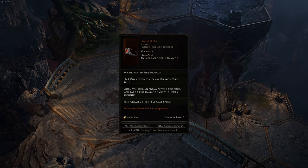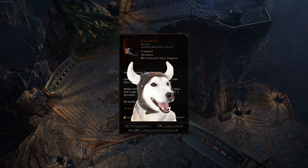Helmets. If you're a spellcaster using a fire spell, Calamity is a good option for its offensive stats. Just be mindful of that self-damage on kill. Otherwise, wear what you can find because we really don't have any other options.